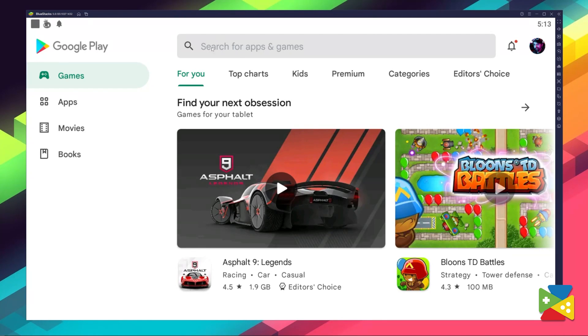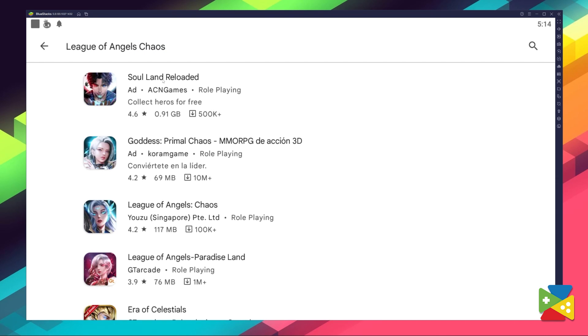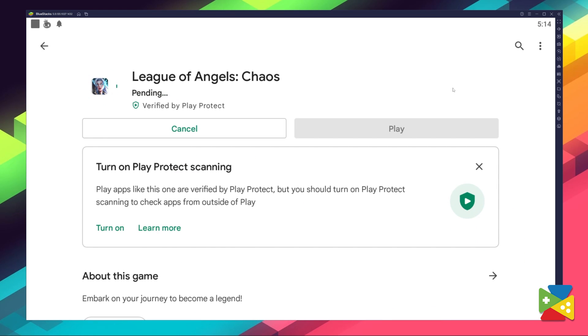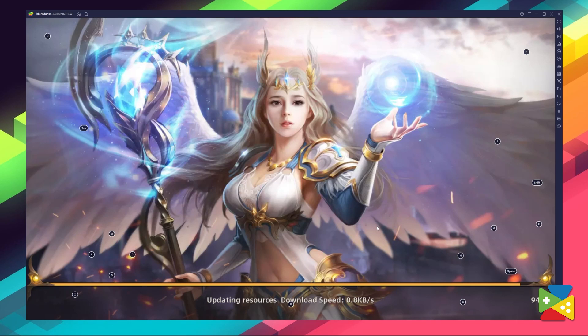And once you're done, you'll be automatically brought to the Play Store, where you can search for League of Angels Chaos in the search bar on the top. Now select the game and click on Install, just as you would on your regular phone. And once installation is finished, the icon will pop up on the home screen — just click on it and you're all set to start playing.